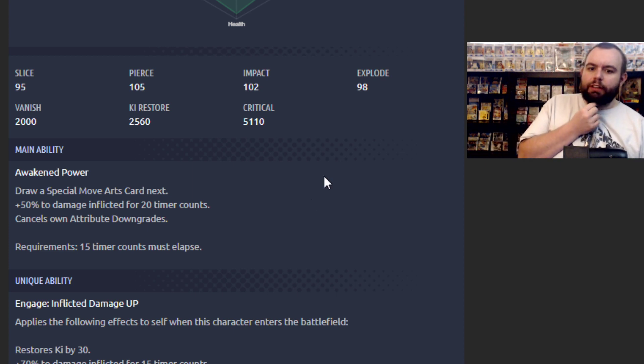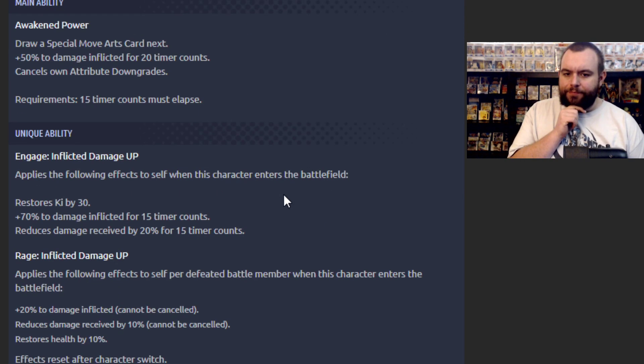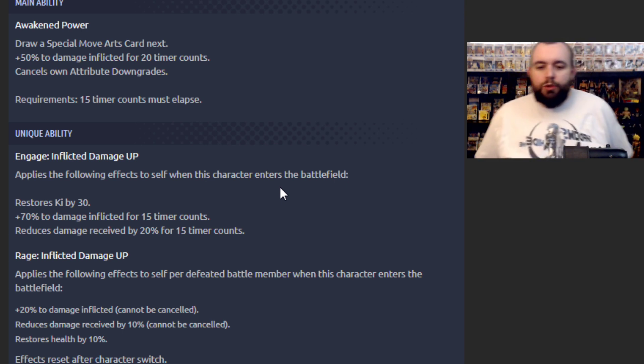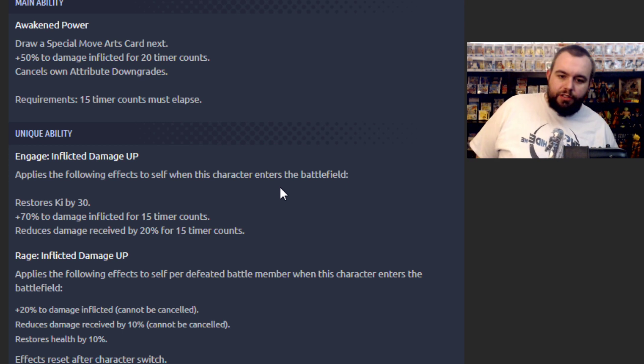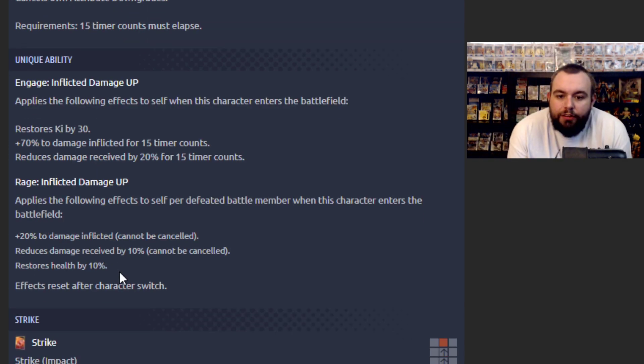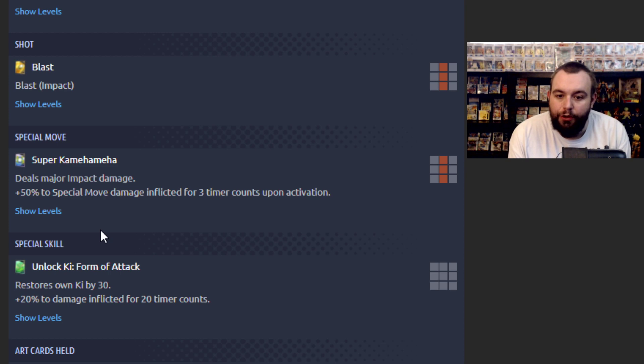50% damage inflicted, and you get a special move arts card but you don't get any ki. Applies the following effects to self when this character enters the battlefield: restores ki by 30, 70% damage inflicted over 15 counts, reduces damage received by 20%. Inflicted damage up — applies the following effects to self per defeated battle member. Cannot be cancelled: reduces damage received by 10%. Restores health by 10%. Effects reset after character switches. Major impact damage: 50% special move damage inflicted for 3 counts. Upon activation, restores ki by 30, 20% damage inflicted for 20 counts.